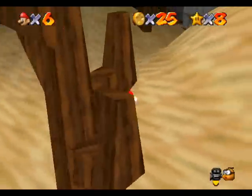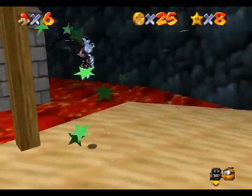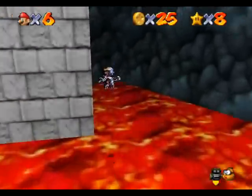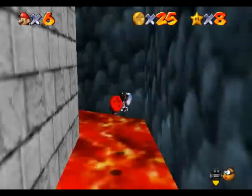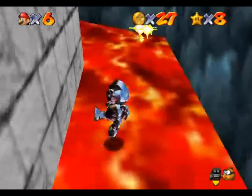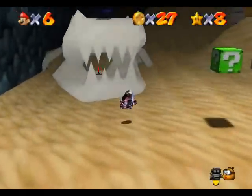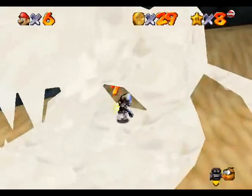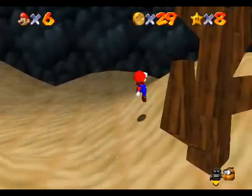Number five is right over there. Number six — I like the way you get this one. You have to grab the metal cap, then go in the lava, and it's behind this structure right here. It's something that was totally unused in regular Mario 64 — how the metal cap makes you invincible to lava.